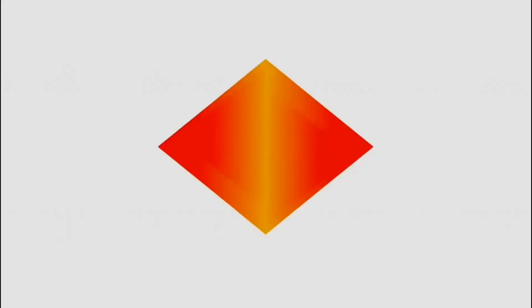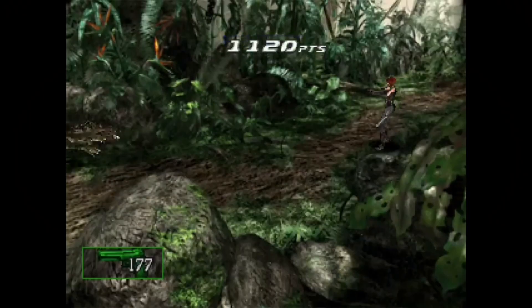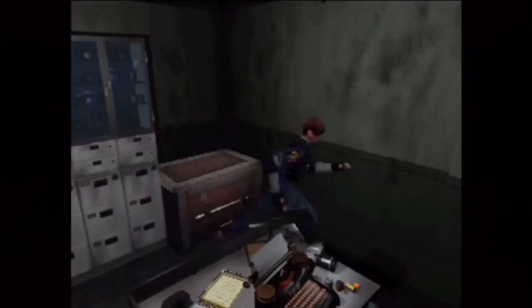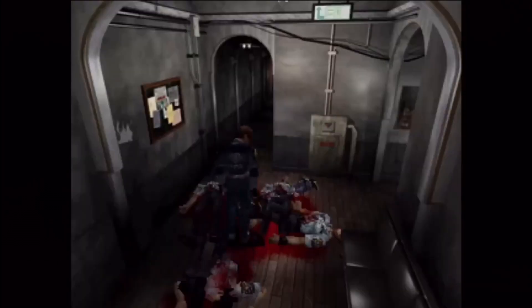Hi! Today's episode is a trial runner which I modified in a way that it's in fixed camera angles — in a way such as they used to have on the PS1 survival horror type games such as Silent Hill, Dino Crisis, and of course Resident Evil.